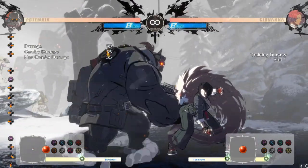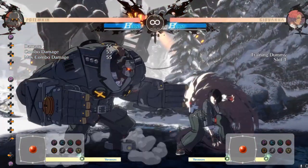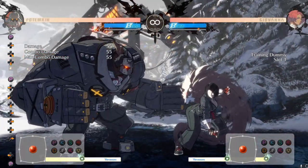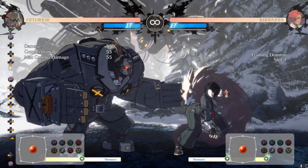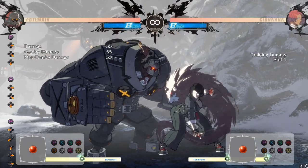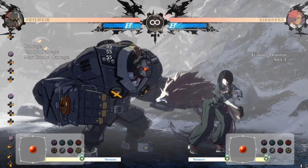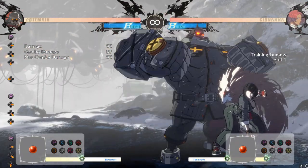The backwards Mega Fist is plus, and the forward one is negative. You're probably thinking you'll just anti-air it with 6P or a DP — that's the right way to think about most airborne moves, but not Mega Fist. It has a giant hitbox and it's going to trade or beat your anti-air 99% of the time.